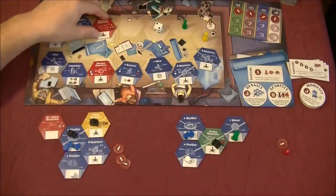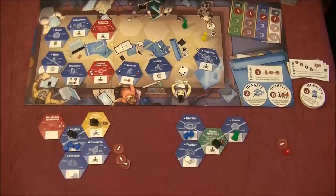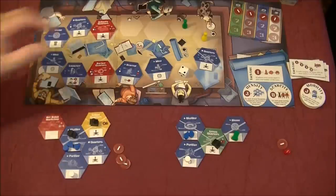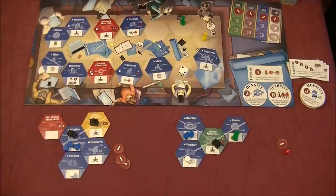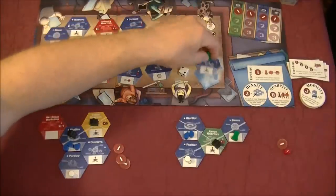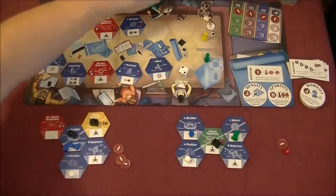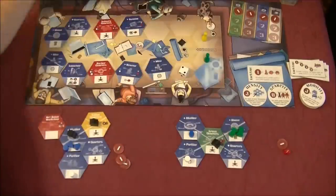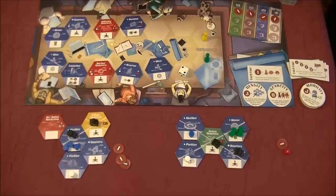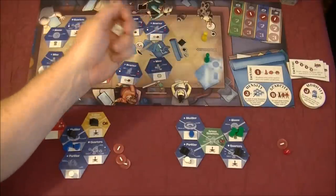White player goes again — two spaces — removing that tile and filling in a space. Green's turn: we need additional astronauts, so we move to this quarters tile and place it over here. It costs one water, so I pay that resource. It triggers a neighboring tile to produce food, gives me an astronaut, and lets me trigger another tile to move an astronaut. We fill in the space behind.